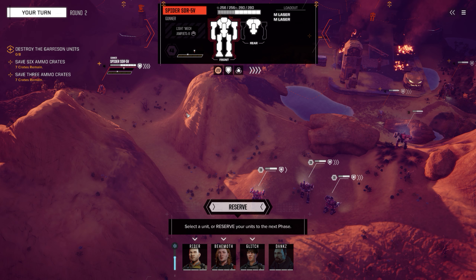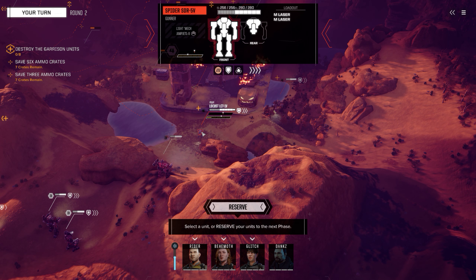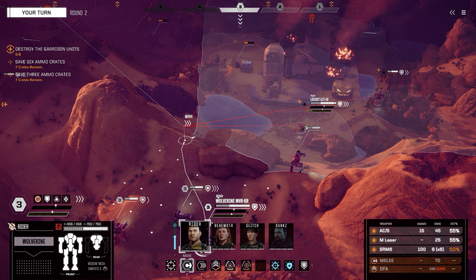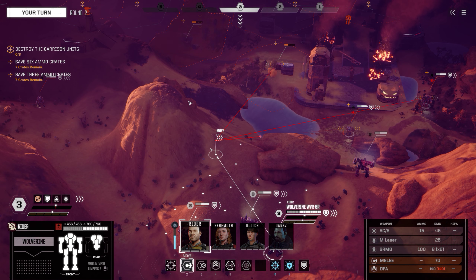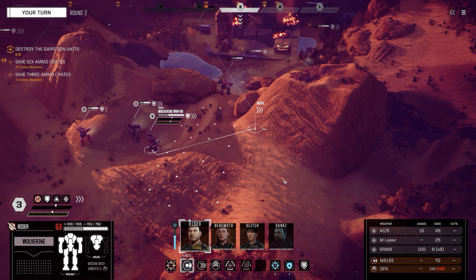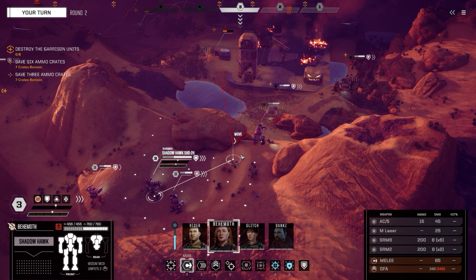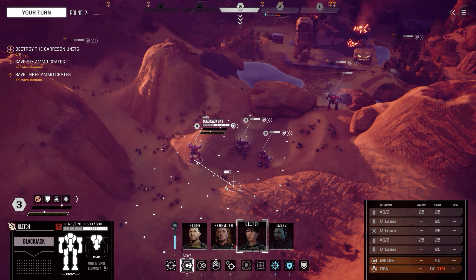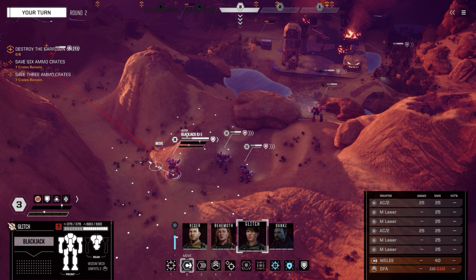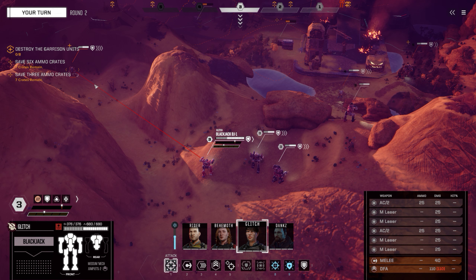Do I want to focus on that Spider, or do I want to go up here and maybe do some damage to this guy? I'll be exposed to that turret over there. I should probably just move somewhere and sensor lock this - probably a Locust. Can you move somewhere where you'll be able to shoot this guy from over there? I'll probably just shoot this guy from right here.